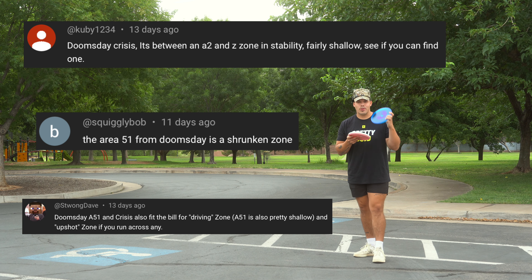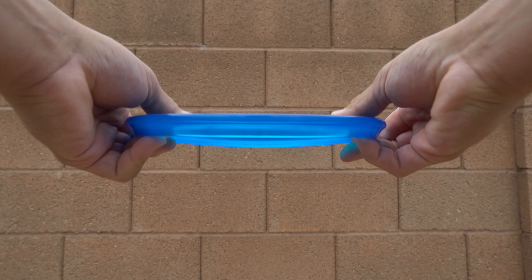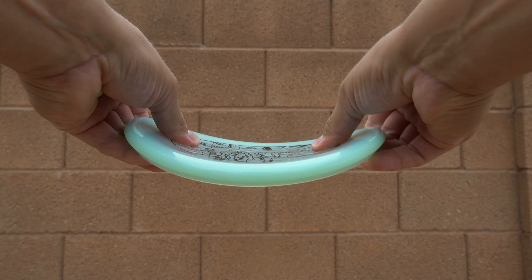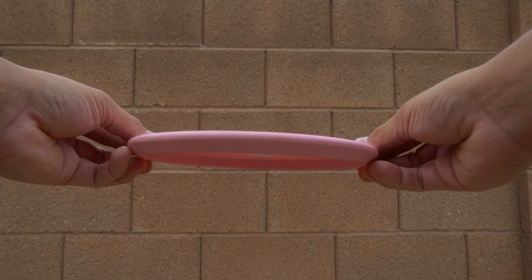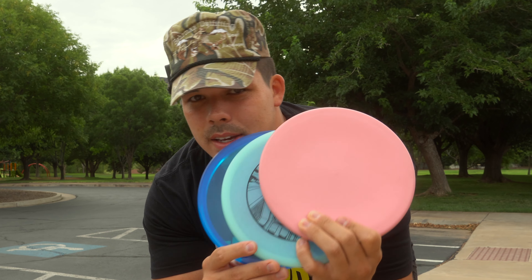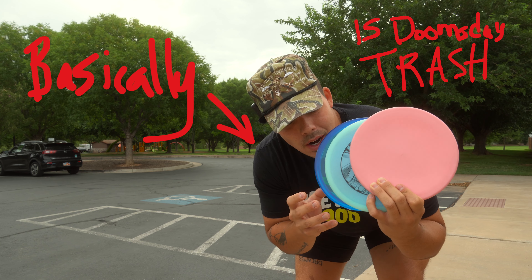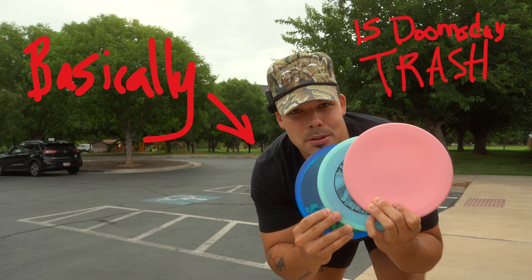I picked up the Crisis, the Existential Crisis. I picked up two of the Area 51s — one in a glimmery C-line style plastic, and another Area 51 in a base, a little bit softer style plastic as well. Today's plan: take these three discs, play nine holes, figure out which one is my favorite, and figure out if Doomsday Discs makes an overstable approach disc worth putting in your bag.